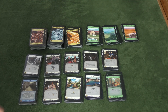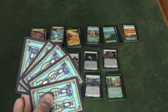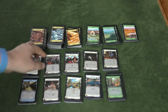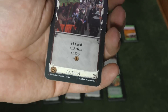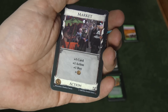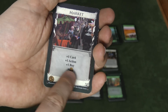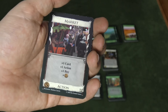Each player is going to do that, and then one player is going to take their turn first. Dominion is really easy to teach — you use the ABCD method. The first thing you do is, if you have an action card in your hand, you can play that action card. You can only play one action card and then do whatever it says. So this Market card says draw another card: plus one card, plus one action, plus one buy, and then it gives you one coin of virtual money to spend this turn.